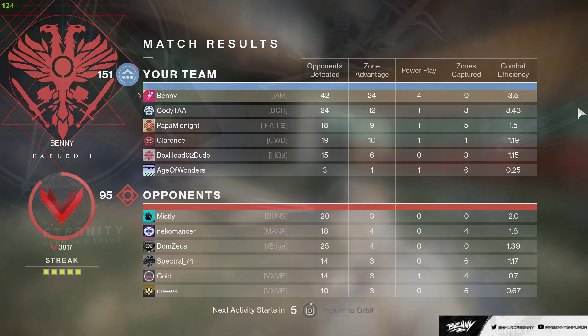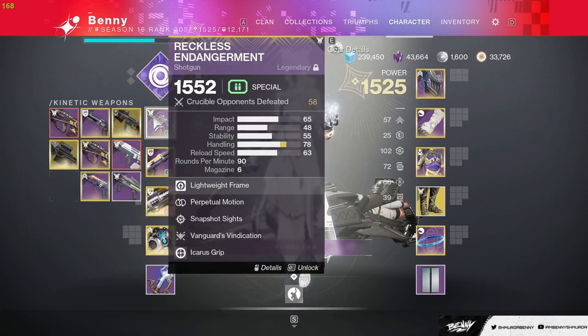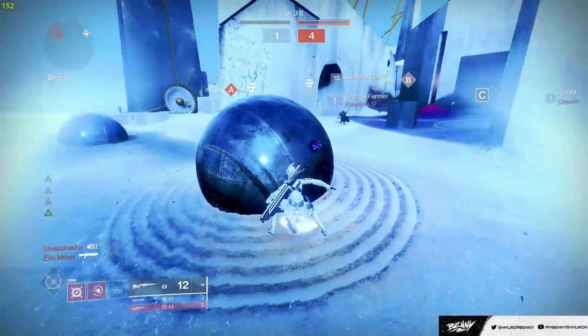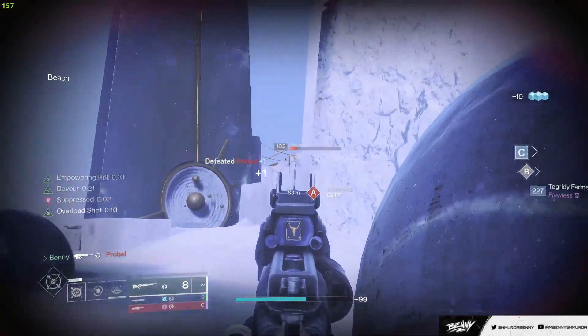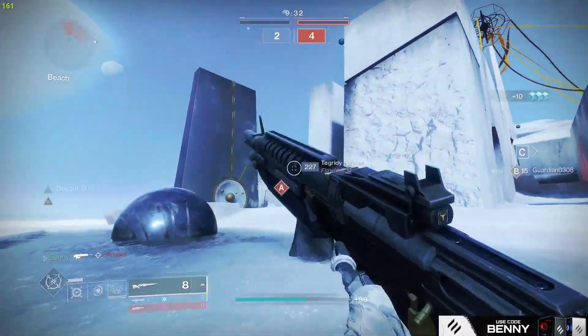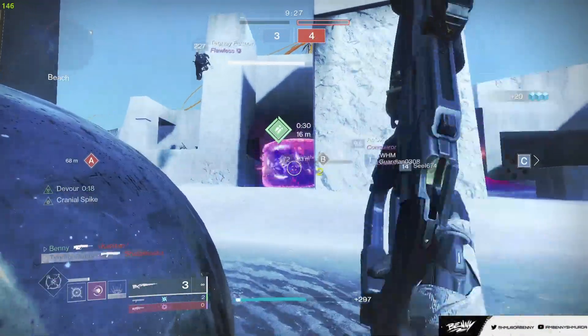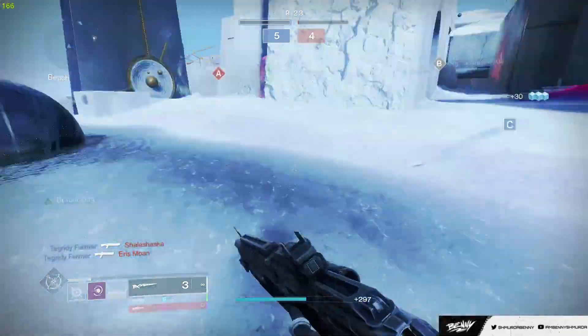First game 42 — let's see if we can get a better score and keep some more Devour uptime. The plan was to use a hand cannon but we got Eternity — it's like the game wants me to run the DMT. It's time. Not only do we have this broken gun, we're also going to get our health back on every kill.